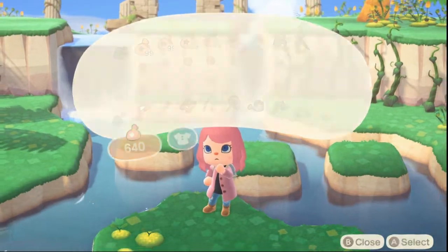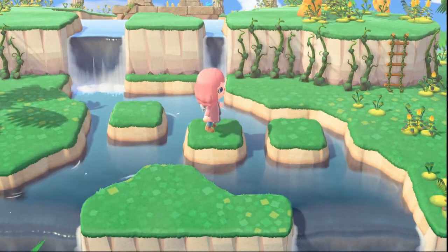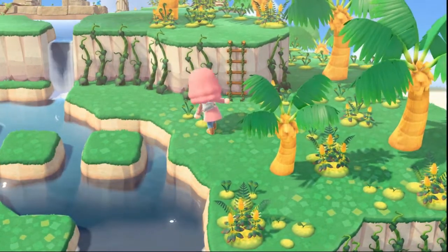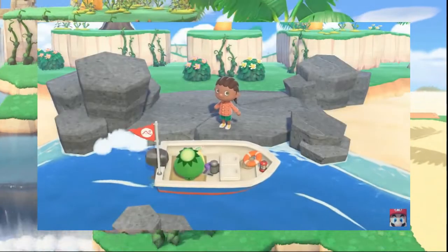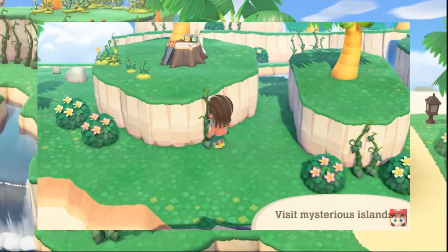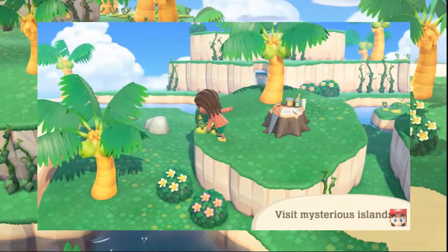There are two ways to do this. If you have the base game with the 2.0 update, all you're gonna have to do is go on Captain's Boat Ride. You only get one trip each day and each time he brings you to whichever island he feels like. So this one is a game of chance — just go with him and see if you happen to get an island that has these very special items.